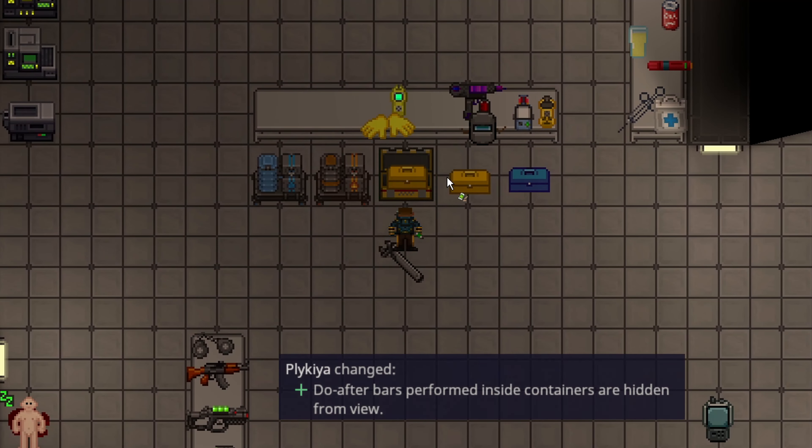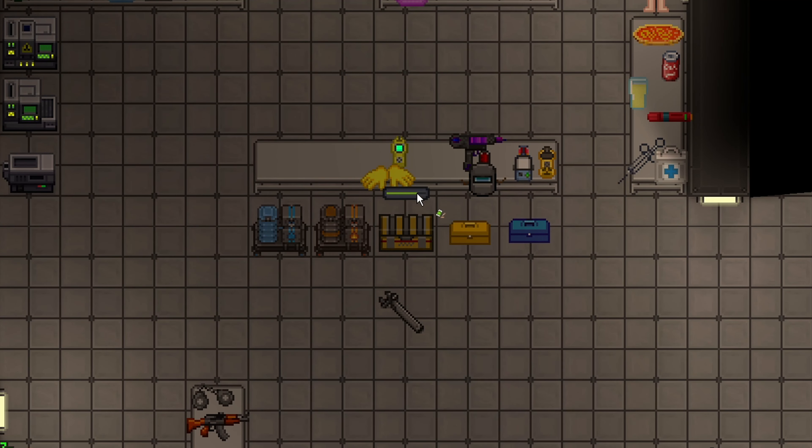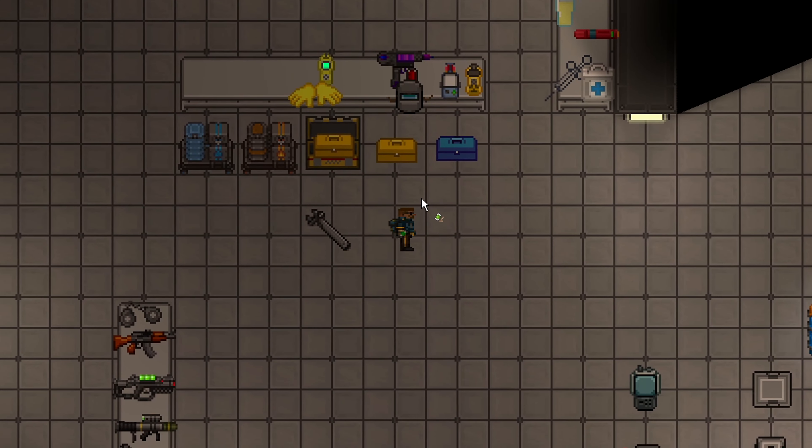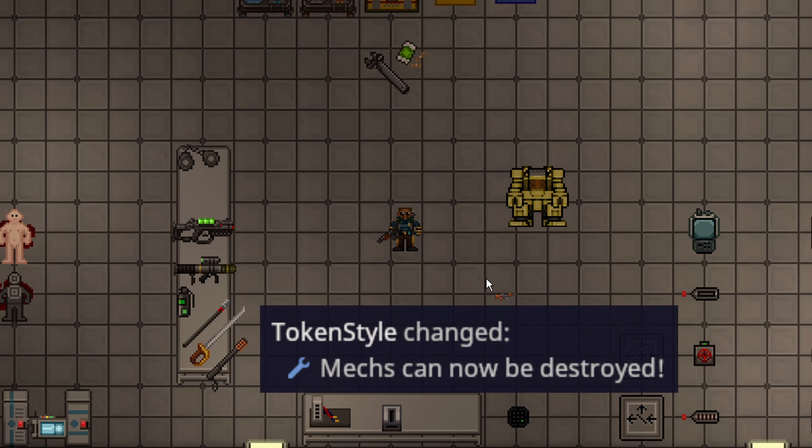Actions performed in containers — like if you're hiding in a box and you heal yourself — no longer display a progress bar to other people. It makes you hidden from whatever actions you're doing, so healing inside a locker or just hiding in a locker and doing an action is now less meta-gameable. People actually have to see you do it and open the locker.